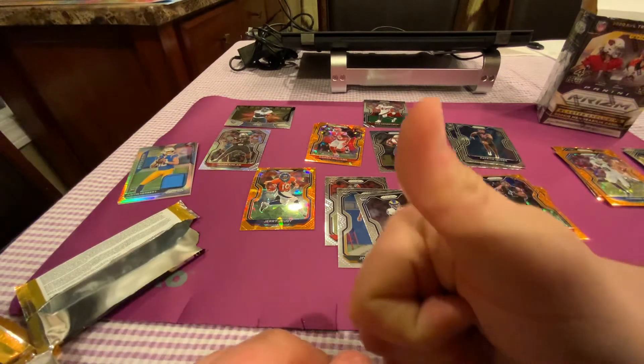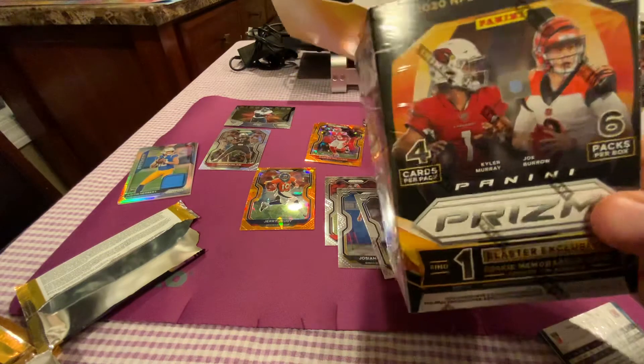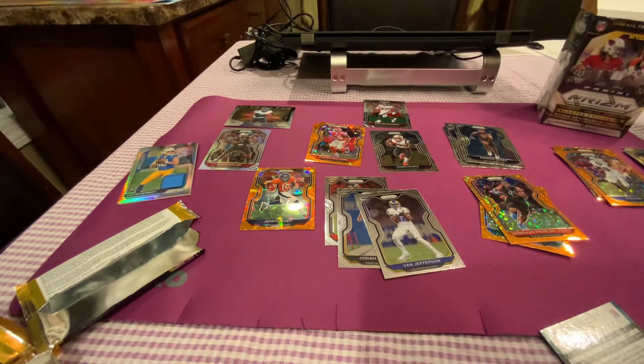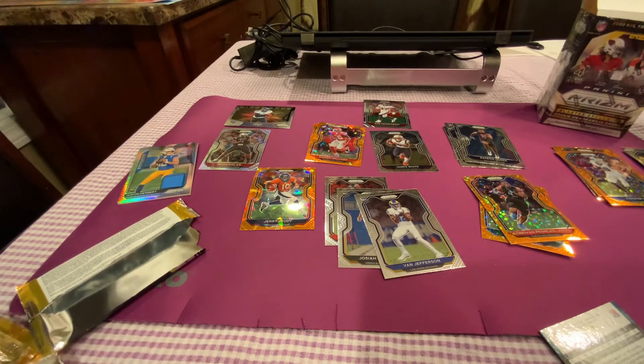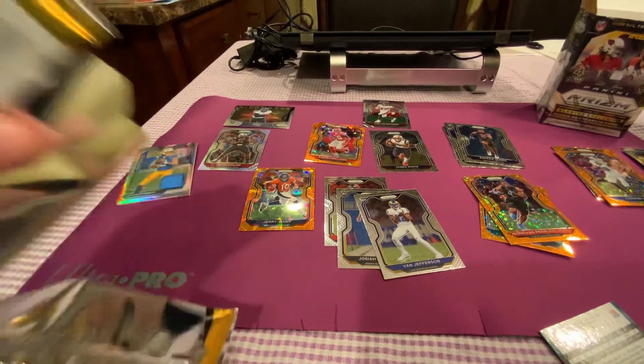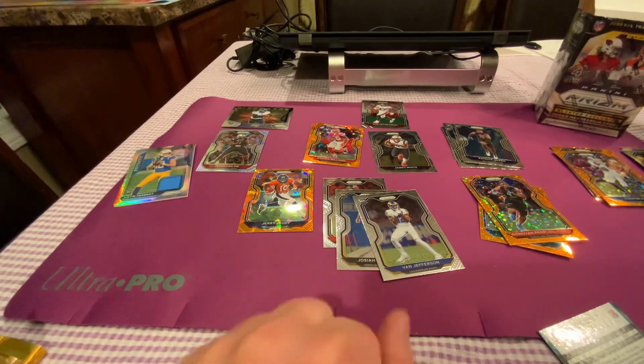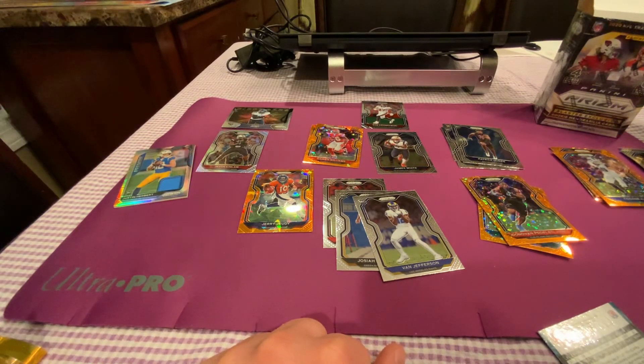Please hit the like button and subscribe to the channel if you haven't already, and hit that bell for notifications. It's safe to say the orange Fanatics exclusive box definitely won the versus battle. You can leave your votes and comments below on which one you think won, but with the Jerry Judy Cracked Ice and the Justin Herbert Prism memcard, the Fanatics exclusive box definitely won. Thanks for watching — have a great rest of your day.